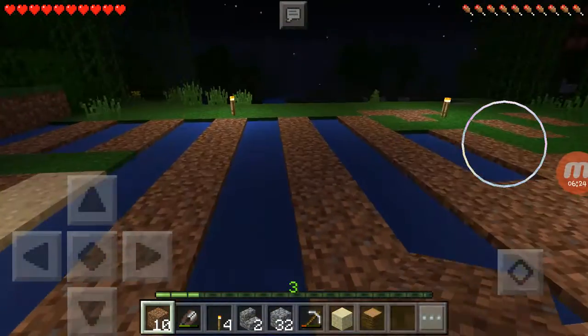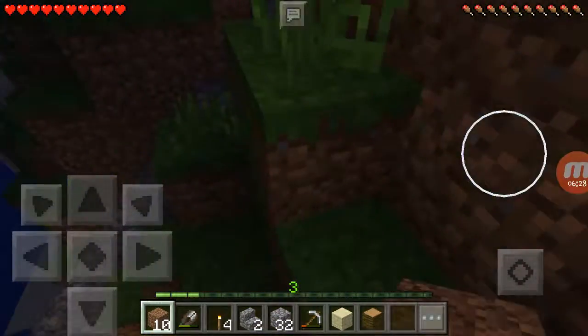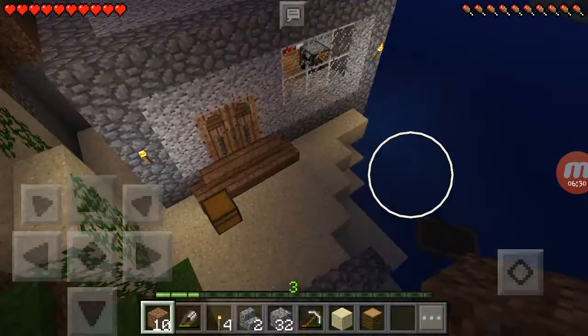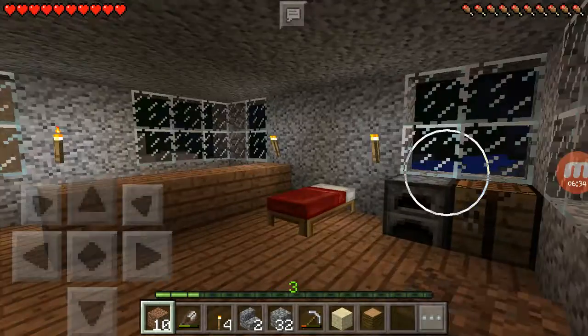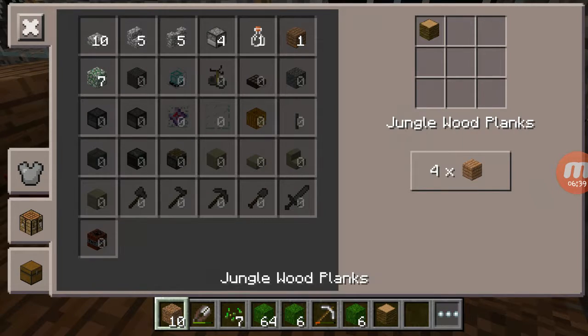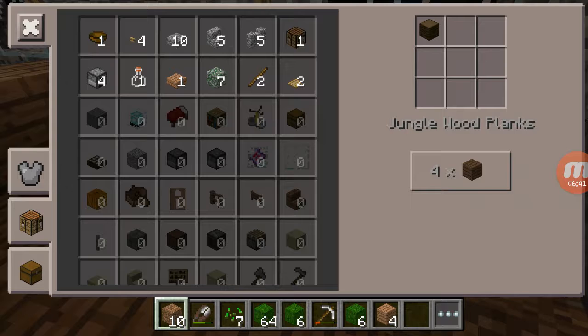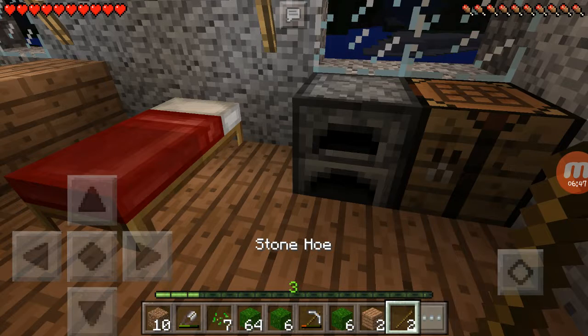That is good. Now I can go make a hoe - and I'm talking about the tool, not the armor. Let's see what I have to craft it. I can make a stick. Because I'm going to save my stuff, I'm going to make a stone hoe.